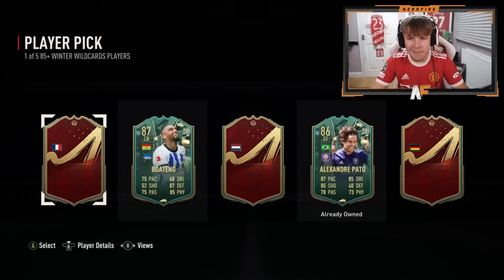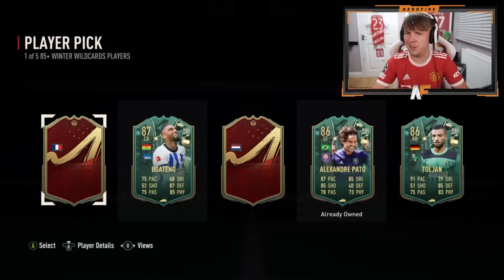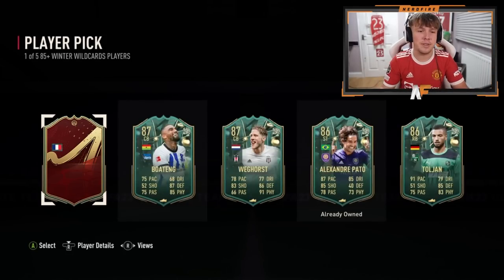Boateng — not the worst card realistically. Next we're gonna go with Germany — this could be Kimmich, could be pretty good. It's not Kimmich, it's gonna be Toljan. All right. Player number three — the Dutch one. 91 passing, 86 defending, it's a defender. It's the new De Roon — that's interesting.